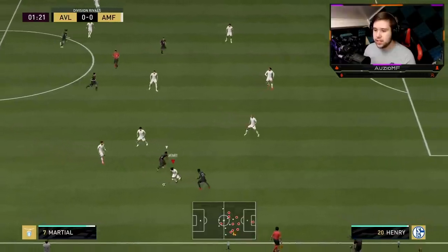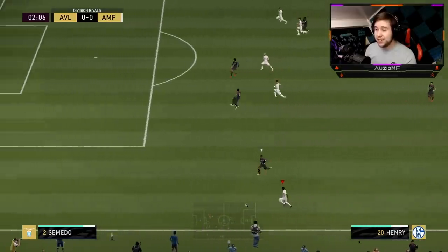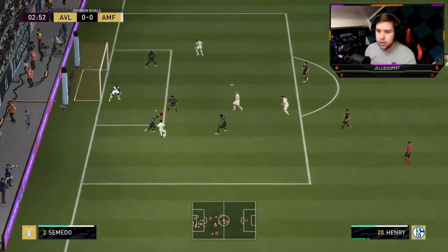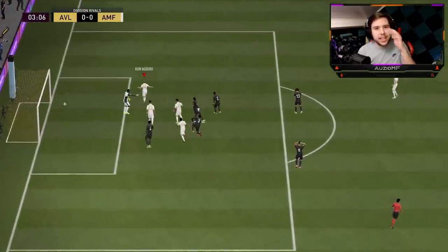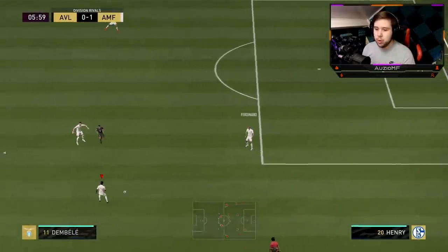Henry goes in for the tackle — well played. Let's run with him. Oh my god, look at that speed! Little double flick. He's fast, he's extremely fast. We're going to be very aggressive. A little pass there — can we get an assist from him? Oh my god, we can get an assist from him already. It took him three minutes to get an assist. Unbelievable so far.